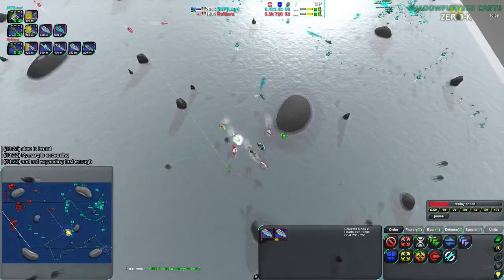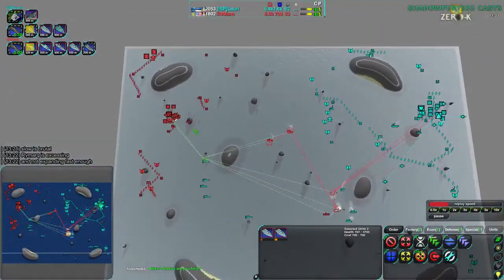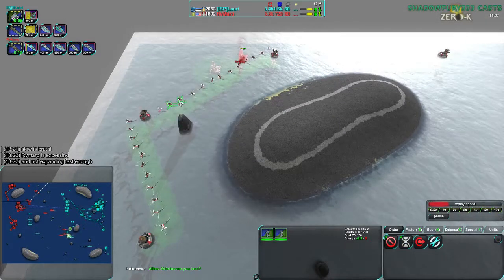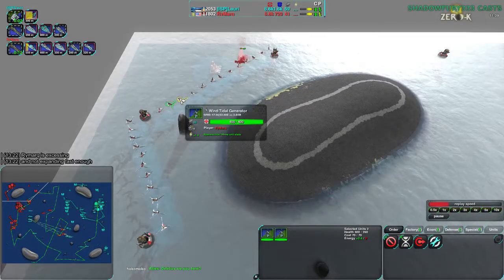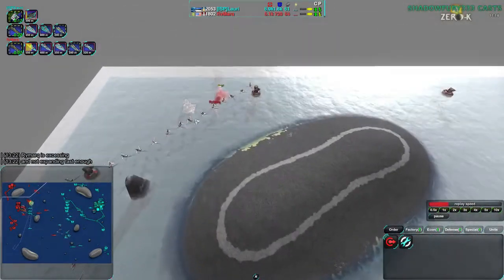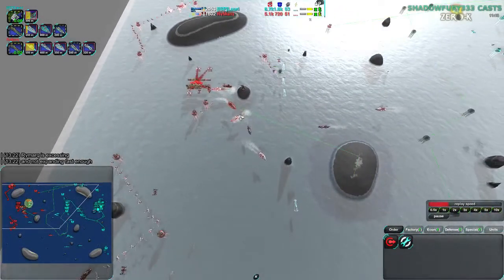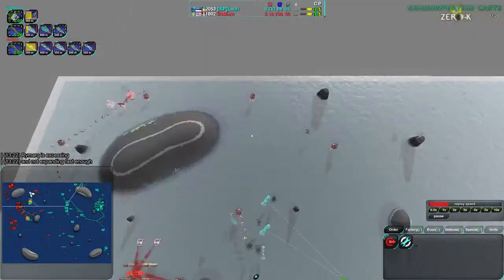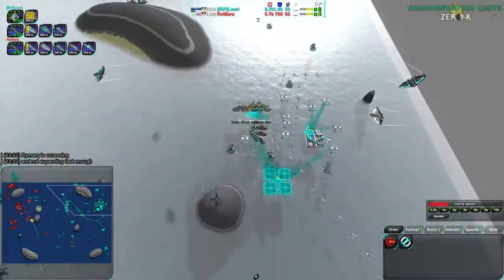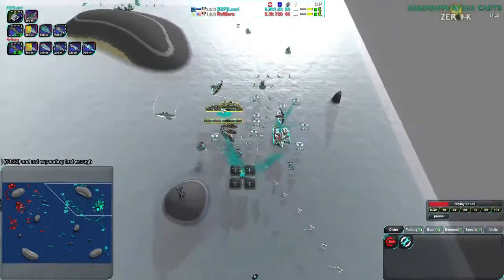Lauri is getting pushed back pretty consistently, though Rymark and Lauri are both very high on metal. This map is really good for getting a lot of metal in. The tidal generators are pretty consistent at 1.2 energy each, and that means from there it's easy to get a nice line that works for overdrive. Just build a few fusion plants, as Rymark is indeed doing. Lauri, on the other hand, has nine Caretakers already - there's no reason not to have that.